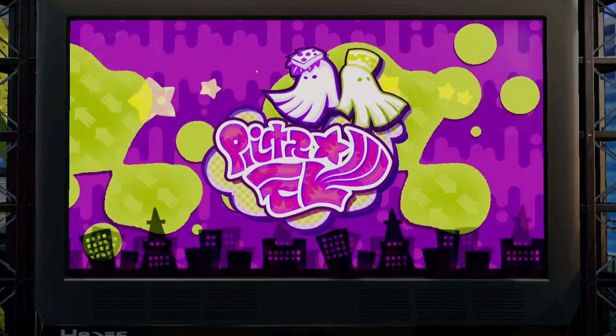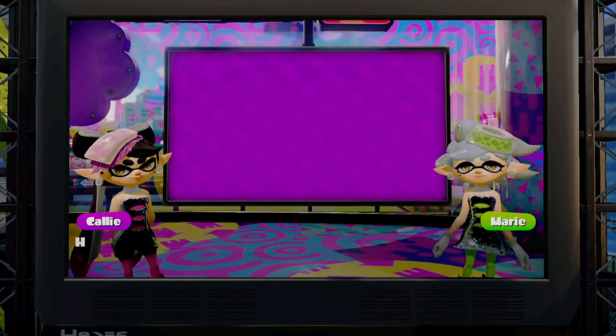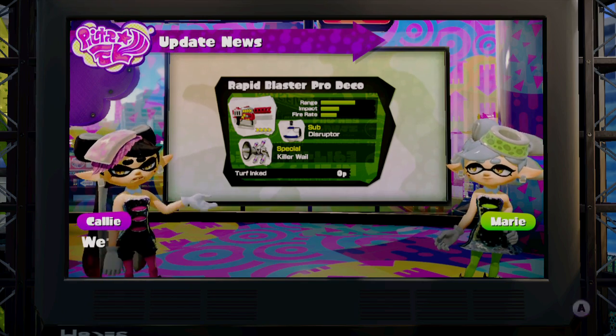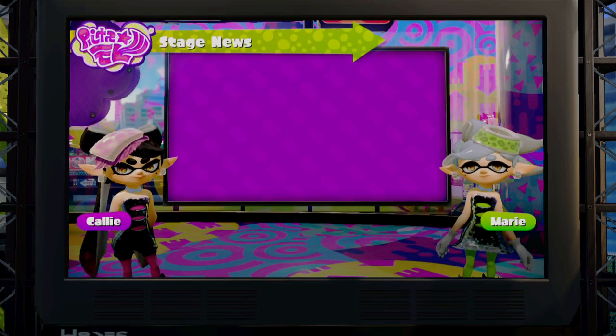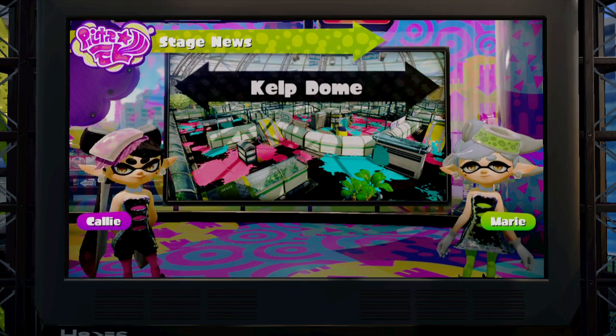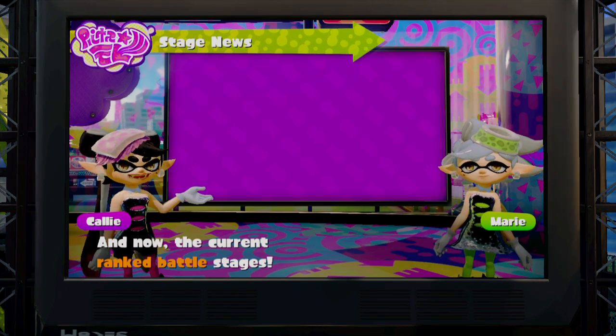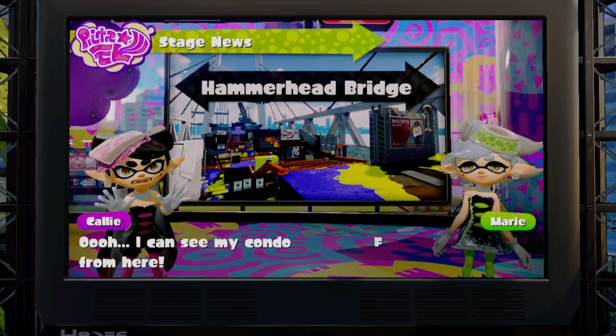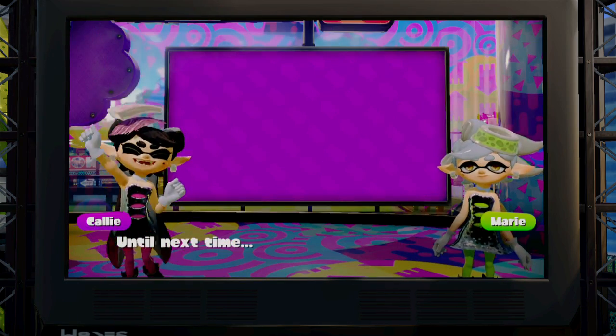What's up guys, Antelna here and welcome back to our Splatoon update. Today we have a brand new weapon, which is the Rapid Blaster Pro Deco with the sub-weapon Disruptor and I think it's had the special weapon Killer Whale. So that's pretty cool.